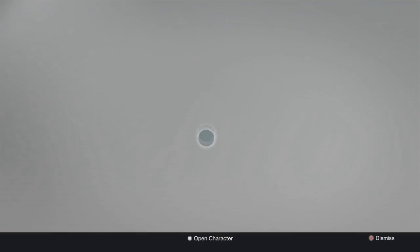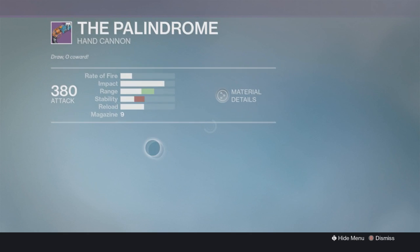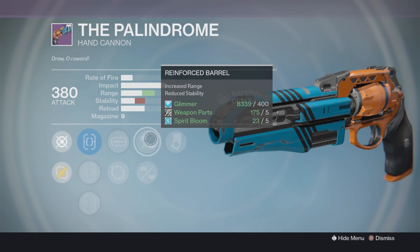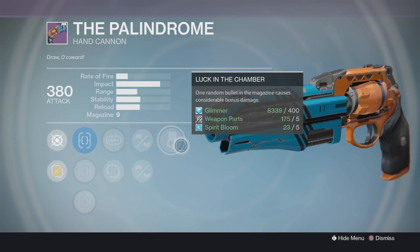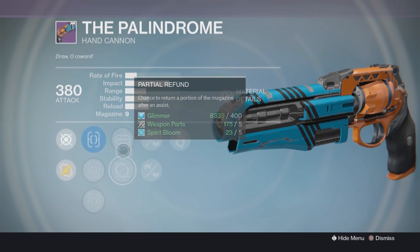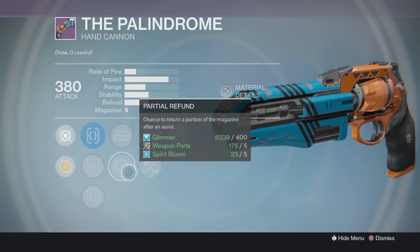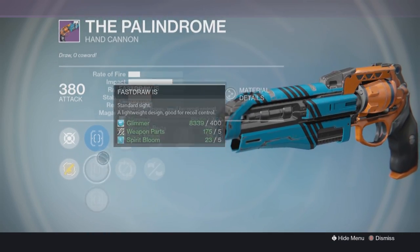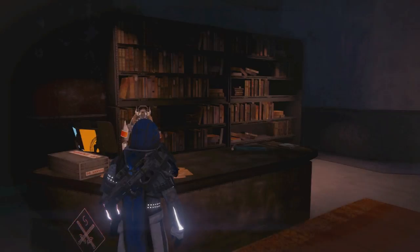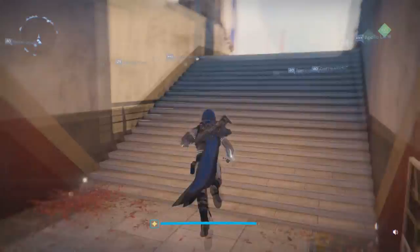Here's the Palindrome — as you can see it has Mulligan, Partial Refund, Reinforced Barrel, Casket Mag, and Luck in the Chamber. Luck in the Chamber is an amazing perk on a hand cannon, and Reinforced Barrel is a freaking amazing perk on a hand cannon. Mulligan gives a chance to return ammo directly to the magazine on a miss — not a bad perk. Partial Refund gives a chance to return a portion of the magazine after an assist, and assists come often in Crucible.